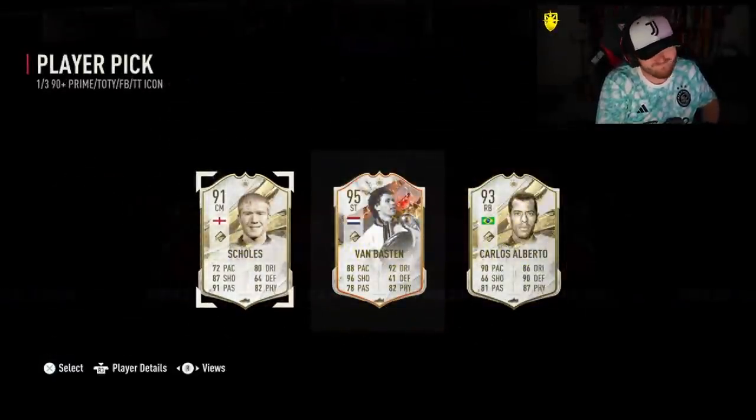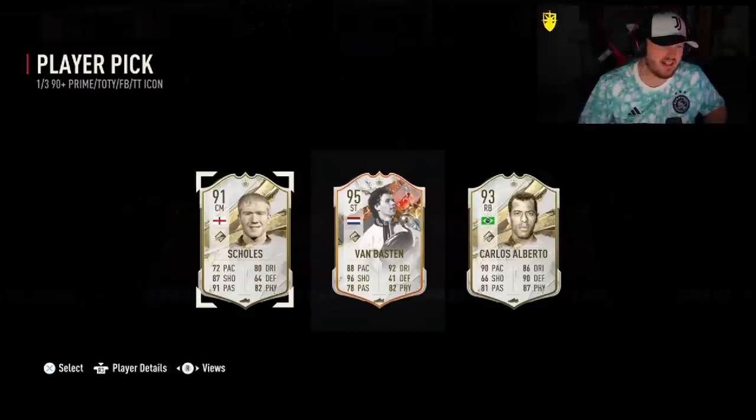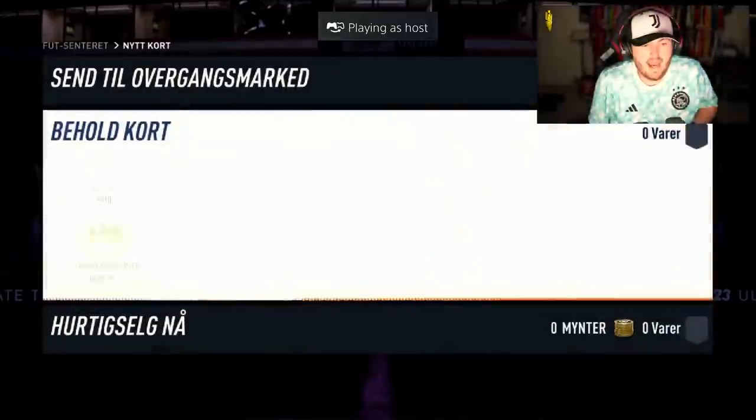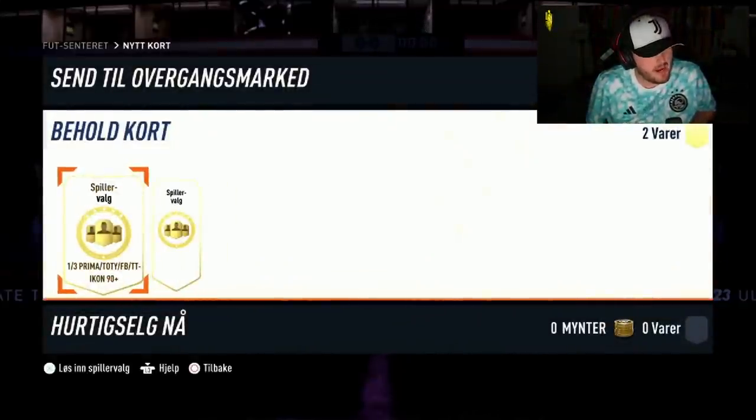Lala's second player pick now. Alberto is okay, not amazing but he's okay. We go again, EA, with two more icon player picks on a flashbang right now. This is so bright.